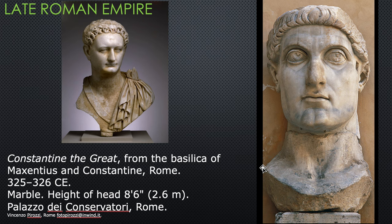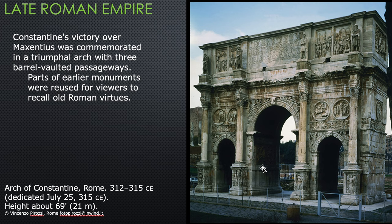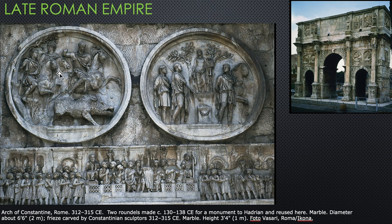Look how big those eyes are, how strong that chin is — this is not a naturalistic portrait at all. By contrast, compare it to an earlier portrait that looks like a real human being — Constantine looks quite different. Constantine also built an arch to commemorate his victory over Maxentius at the Milvian Bridge, with three arches for his army to go through. But it's a hodgepodge: he borrowed pieces ripped from other monuments, taking the glory and greatness of the earlier Roman Empire.